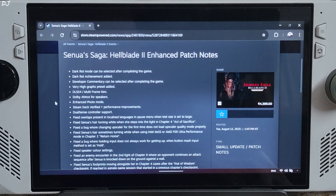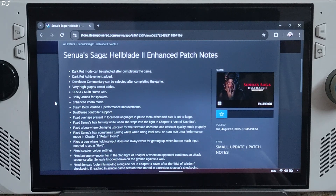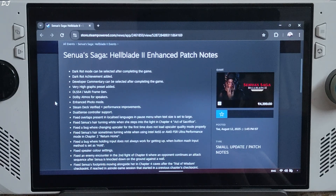Welcome back guys. Senua's Saga Hellblade 2 just received a major update in the form of Enhanced Edition. The developers have added a new Very High graphics preset. The game supports DLSS 4. It already supported DLSS Frame Generation, but now it also supports Multi Frame Generation, which is exclusive to RTX 50 series GPUs. Unfortunately the game still does not support FSR Frame Generation that works on any GPU.